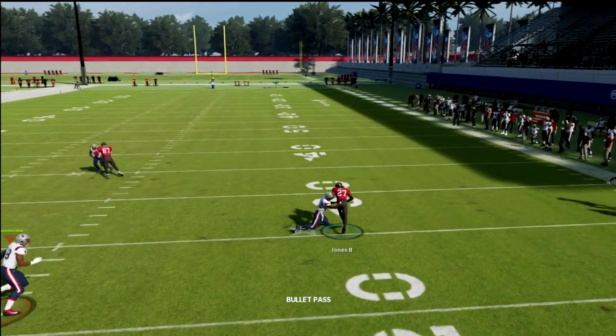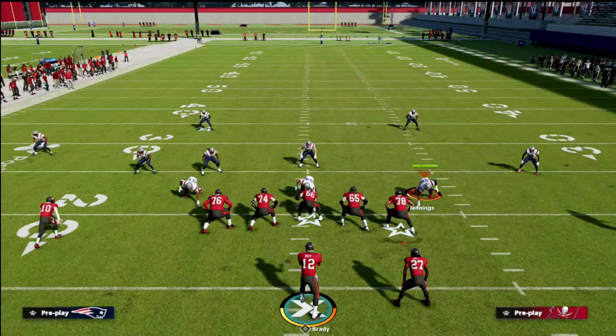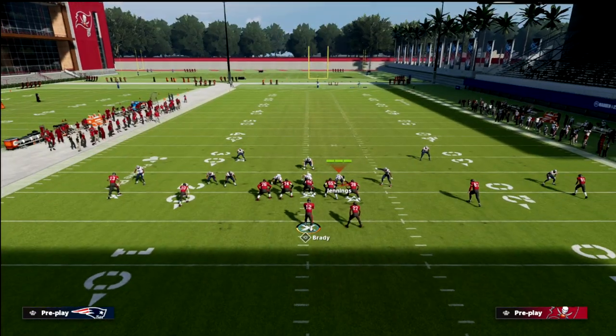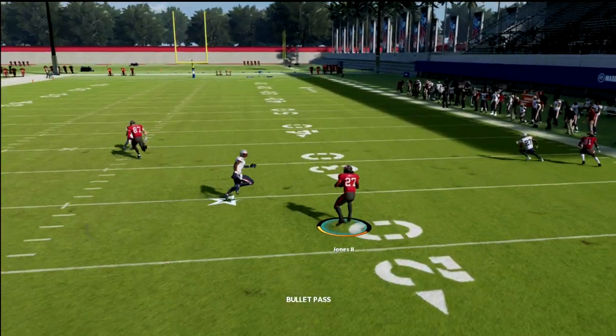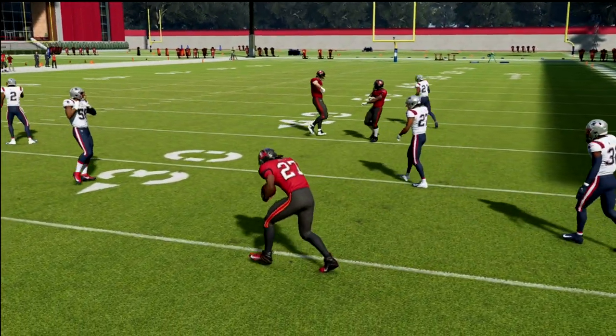In man coverage, we can easily just throw it out there. I mean, it's wide open. I'll show it to you again against that manned blitz. Just put the outside receiver on an out route. You see it's manned — just throw it right up there, catch it, and you're going to get an easy completion.